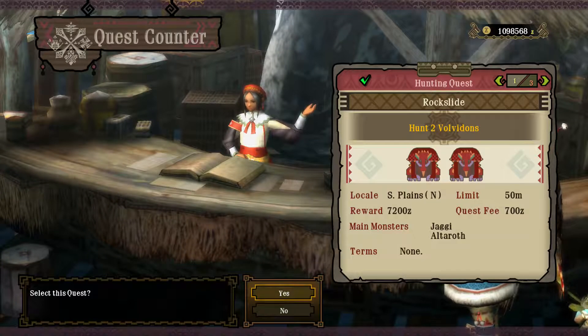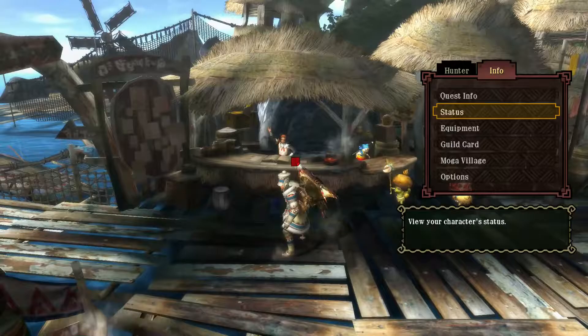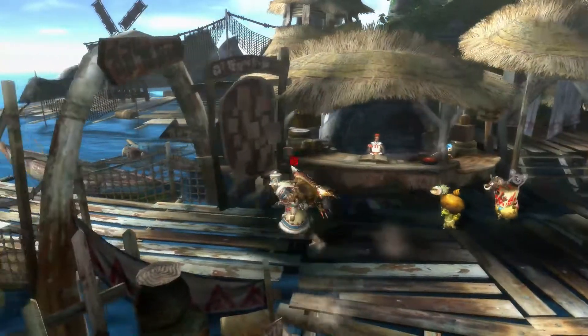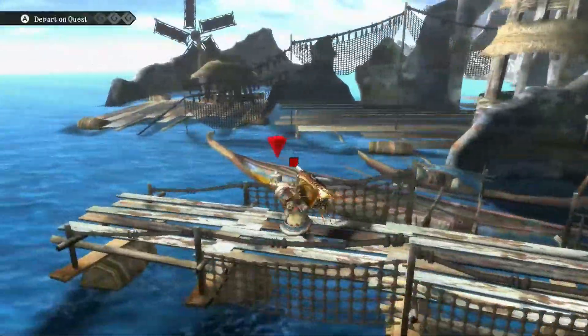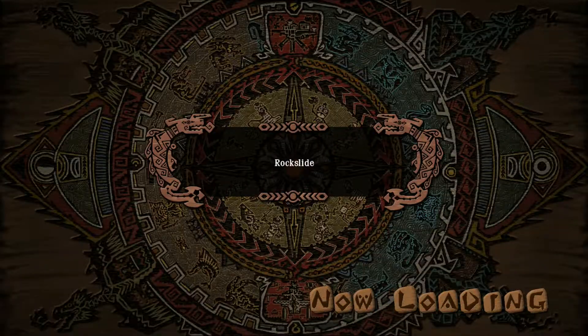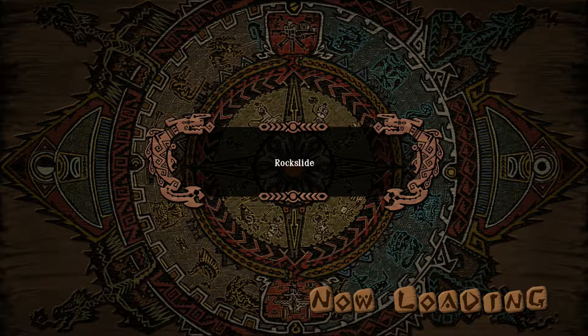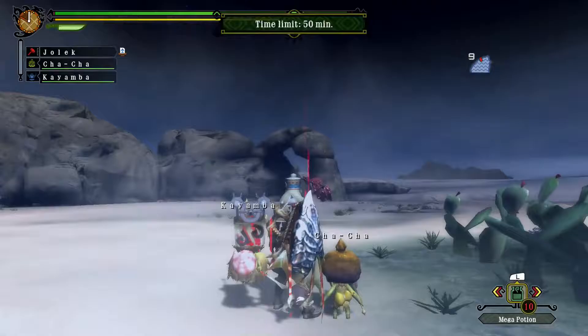Rock Slide. End of the items — deodorant, dash juice, psycho serum. Pretty much whatever I need. Hopefully the swings with the hammer will actually connect with the small hitbox that the head has.